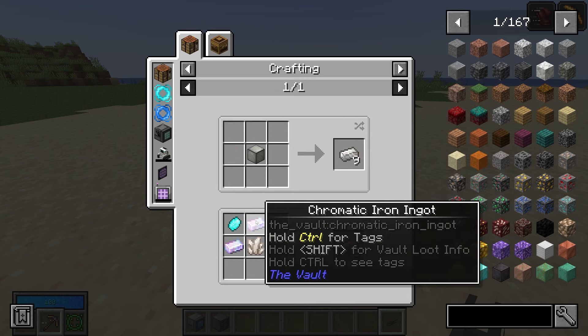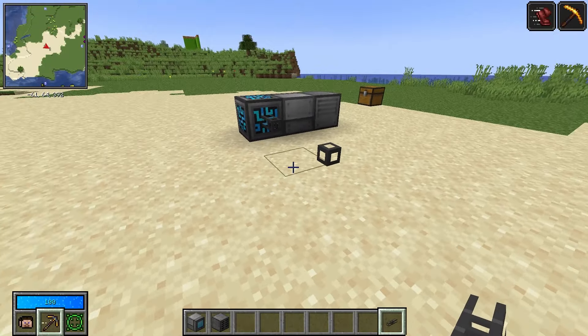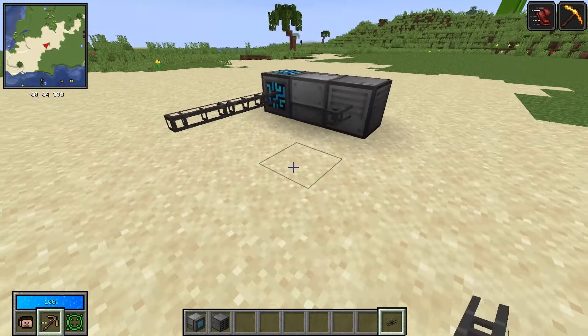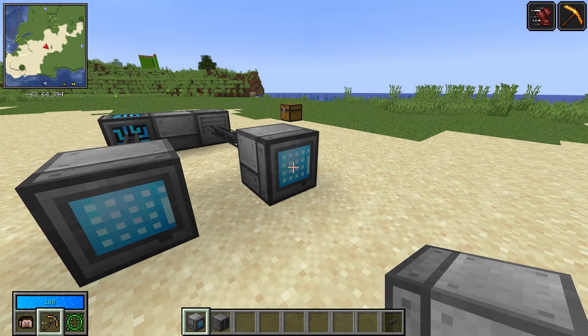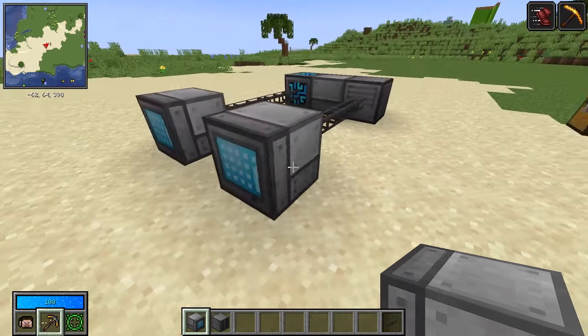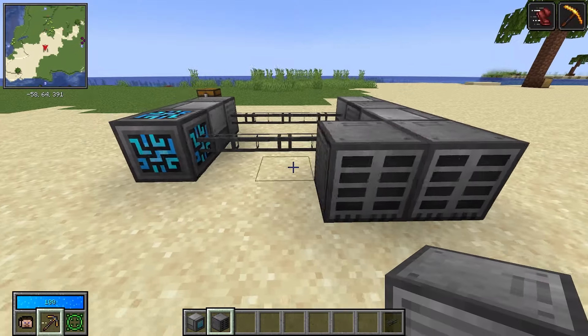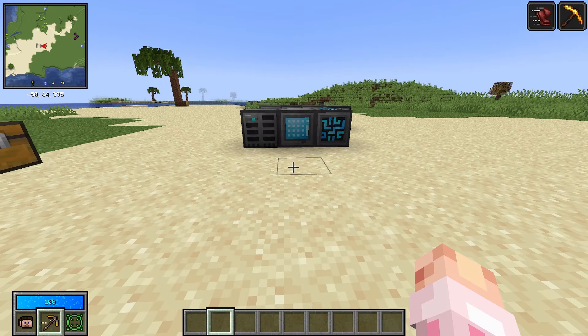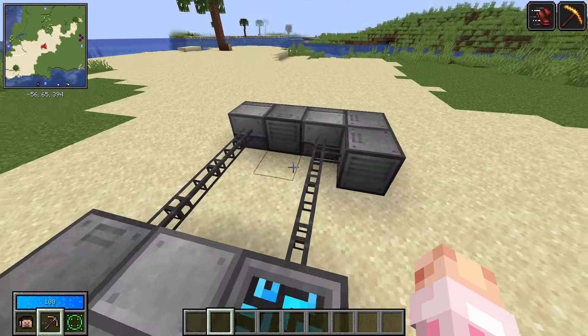You can also extend your network with cables — pretty cheap craft. They just require quartz enriched iron, which is just some Larimar, chromatic iron, and nether quartz. These will connect to either your controller or any block touching your controller. You can also have as many grids and disk drives as you want, but only one controller.